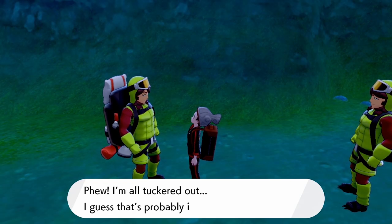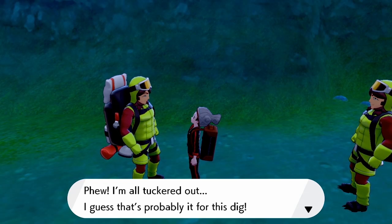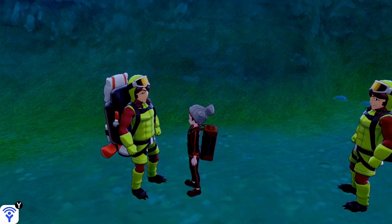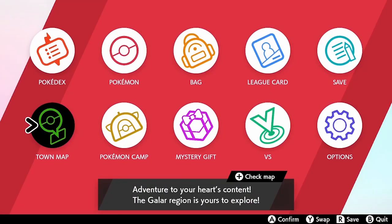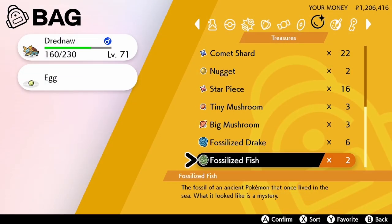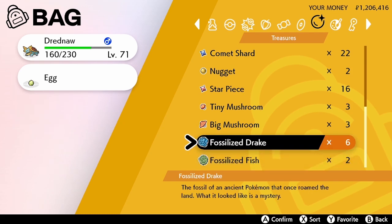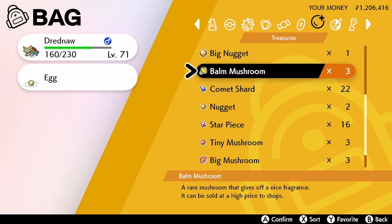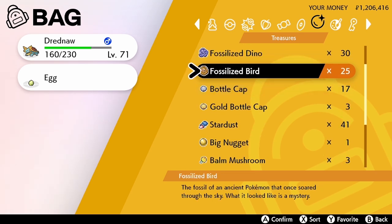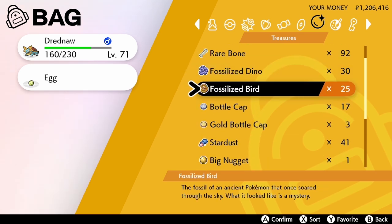After a little more grinding we were eventually able to get the Fossilized Drake, which was the final one we needed. To get all four fossil Pokémon you will need at least two of each fossil item. I've already been grinding prior to this video so I do have them already. It took me about 20 minutes — it might take 10 minutes or another 20, it depends on your luck. You just need to have the Watts and the patience.